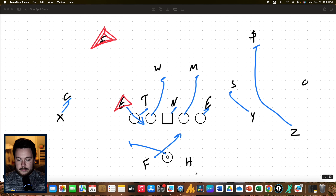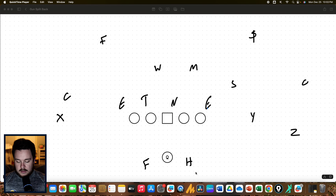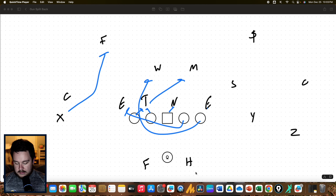A key coaching point here: make sure that the H is behind the line of scrimmage to avoid any illegal lineman downfield penalties. If that becomes an issue, we can also do it more triple option-style and bring the H back across to where he's in a true pitch relationship, versus being in that forward position on the slide route.